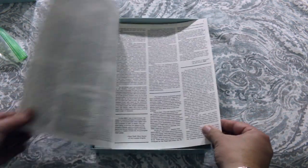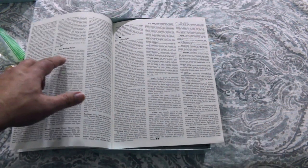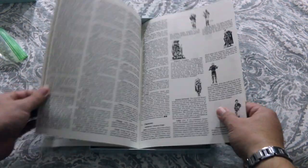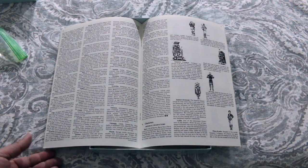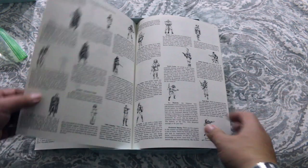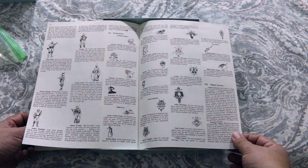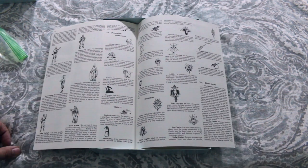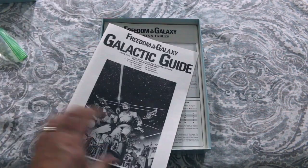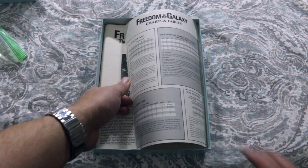This is a Galacta Guide — I believe this is kind of fluff about the universe. It's talking about star-faring races, sovereigns, different creatures. Quite a few creatures in here. And here's the characters, like the Imperial characters. Now it's going over possessions, and Planet Secrets. Alright, let's take a look at the charts — we'll get to the rulebook in a bit.